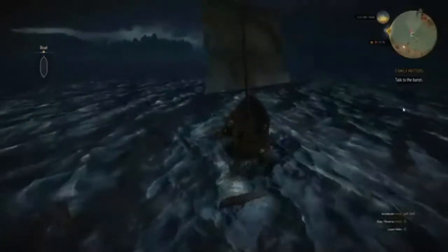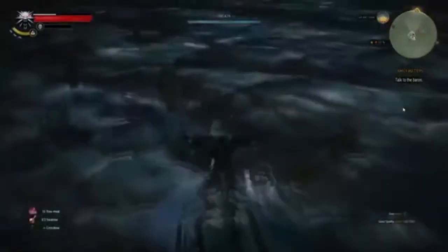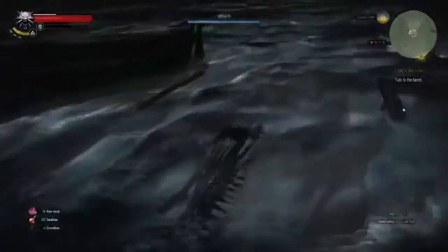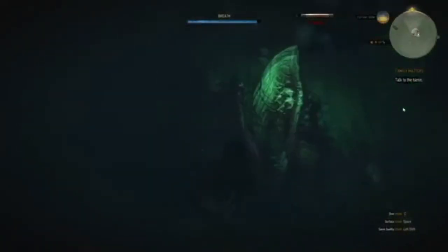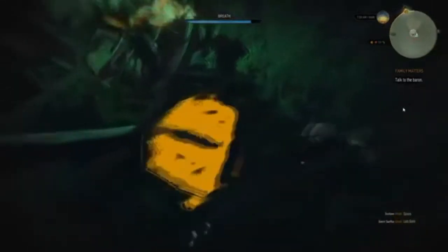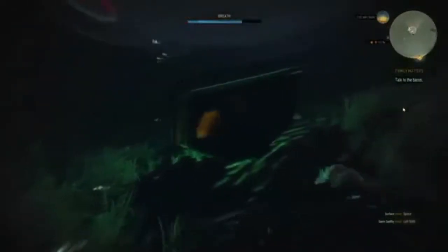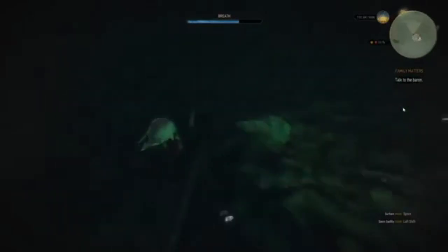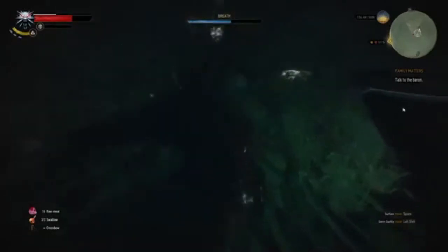The treasure seems to be right below us, so I'm going to go ahead and dive on in. There's the chest. It's locked. Let me try this skeleton here. The skeleton has a key on it. Back to the treasure. Those drowners were already attacking. Gotta do this quickly.